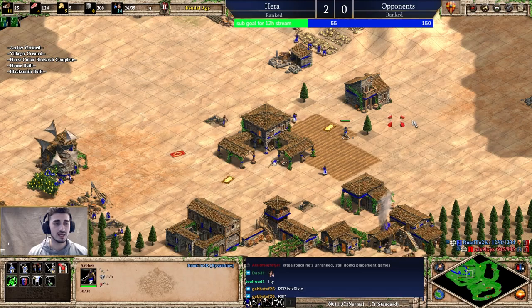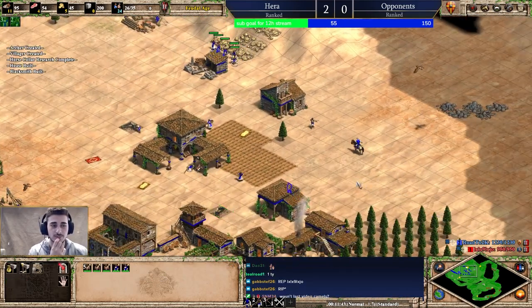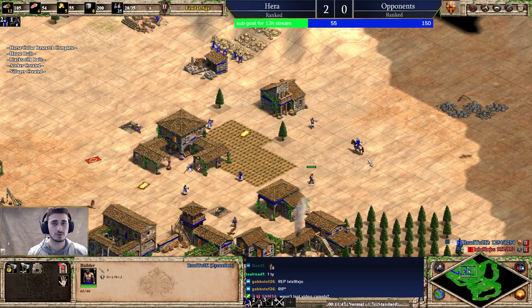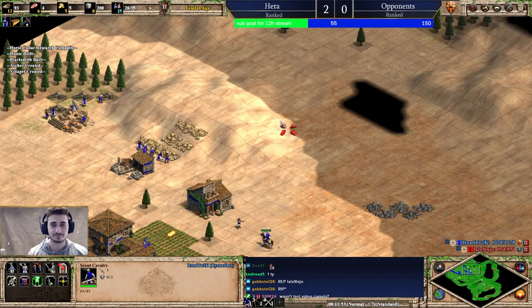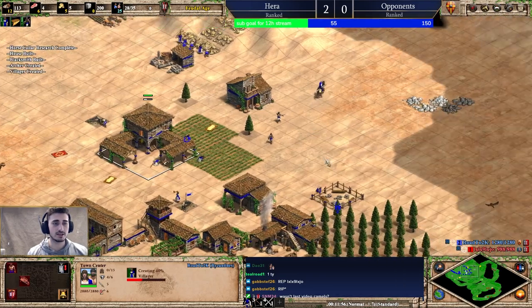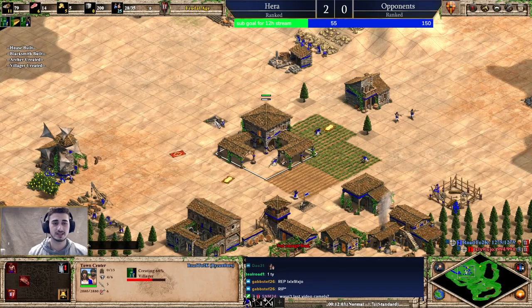At top level you might skip some eco upgrades to get sharper timings, but that's not something I have to worry about at this level. At this level we pick up eco upgrades because they help us build up our early game. As soon as Horse Collar is done I'll go ahead and make some farms. Five on gold is the magic number for one range — it also gives you enough gold to get Fletching at a reasonable time.